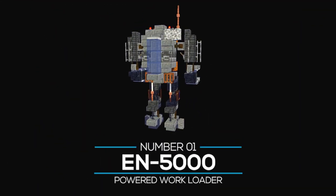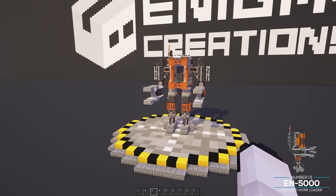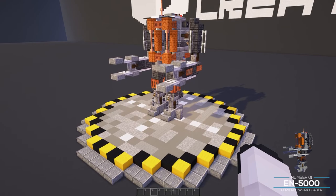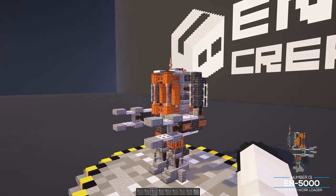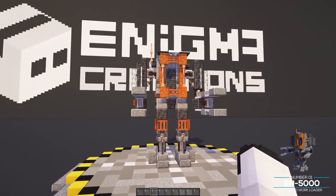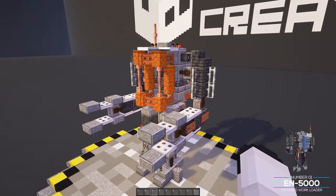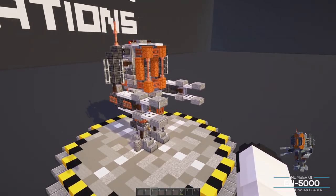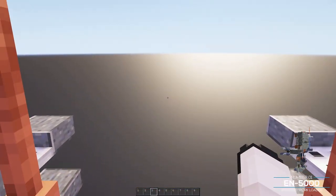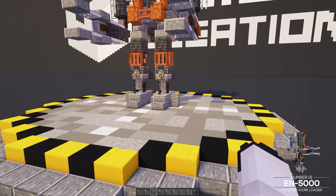Kicking us off at number one is the EN 5000 Powered Workloader. This particular robot mech was inspired by Alien and was suggested by viewer Matipixel. This was a design I came up with over on Acapara, which is one of our build servers. I'm super happy with how it came out. We have a little area here where you can stand inside and control the device — very, very cool.